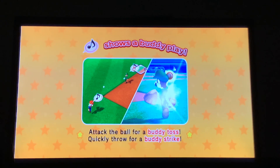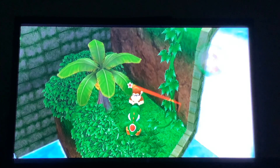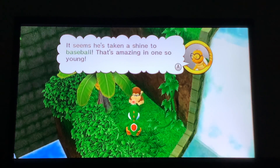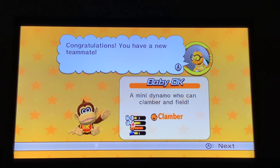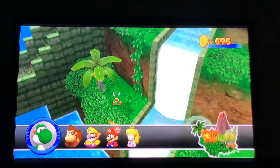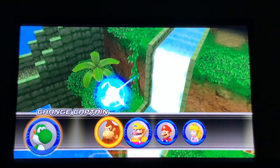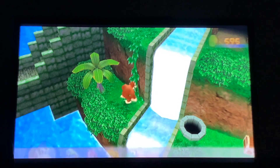Baby Donkey Kong is the best hitter of the baby characters — he has actually pretty decent hitting and can hit home runs on the regular. He's got above average fielding and hitting. He's not a bad hitter or fielder at all. Alright, we need to switch back to DK here, looking for some more characters to pick up for our team.